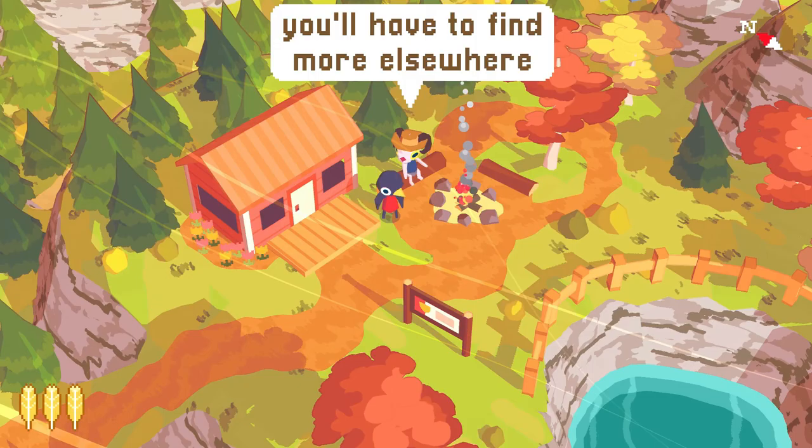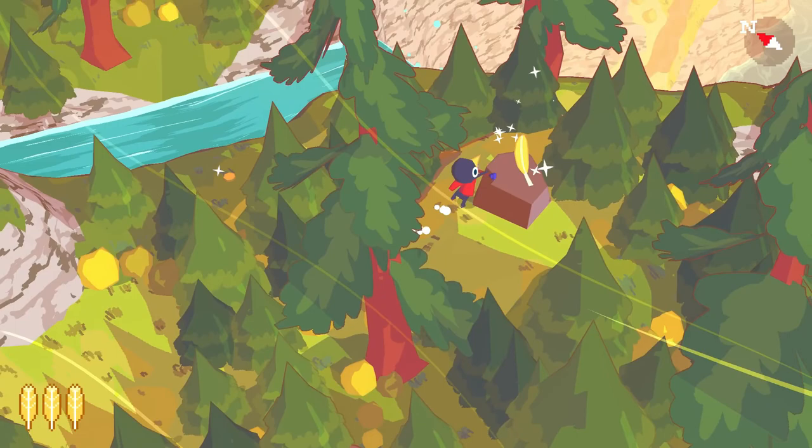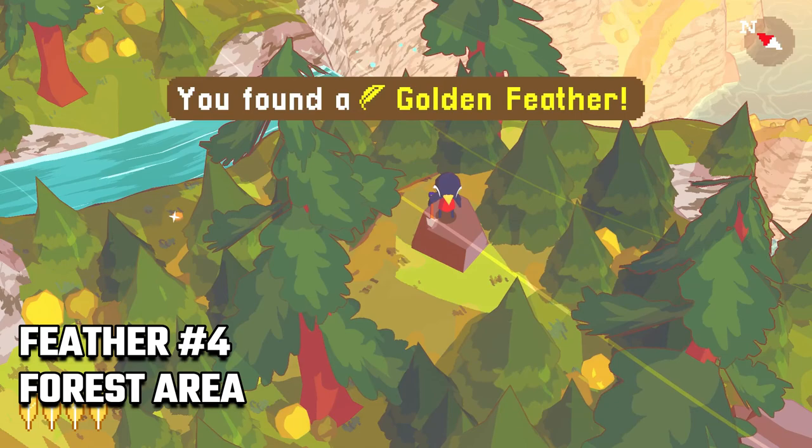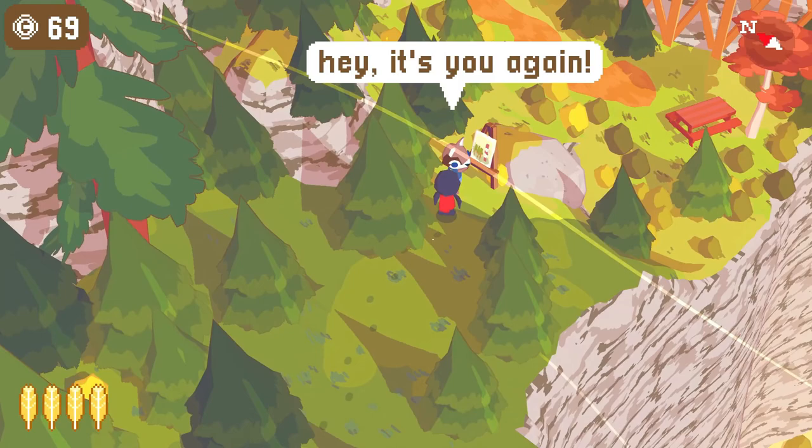Now we are going to keep looking for money as we need 100 more coins. From the ranger we move north into the forest and you'll find our fourth feather on top of a rock. The artist is here as well, so talk to him and check what he says about his next location.